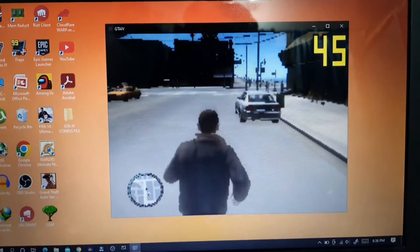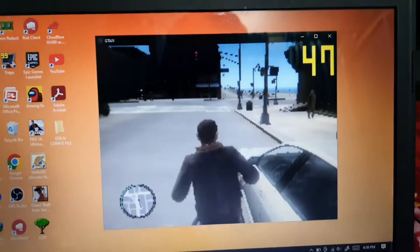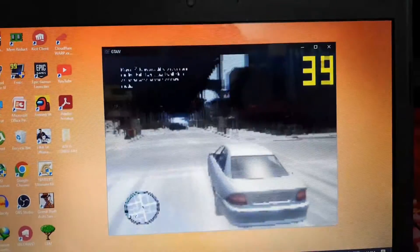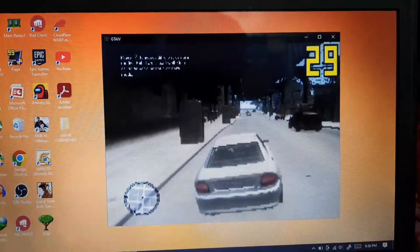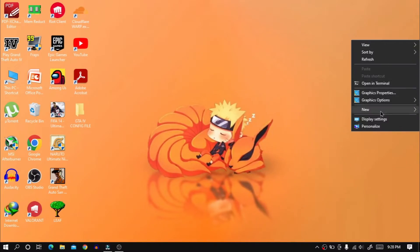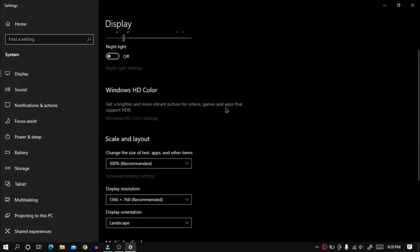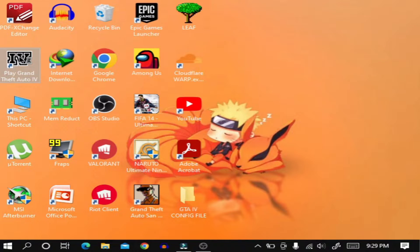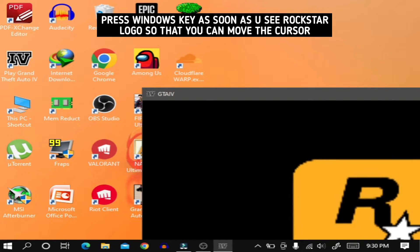You might wonder why the game doesn't look fullscreen. I made it look like fullscreen for the video, but in reality it looks smaller. However, there is a way to make it look fullscreen. Go to display settings and set the resolution to 800×600. Then open the game just like I showed you before.